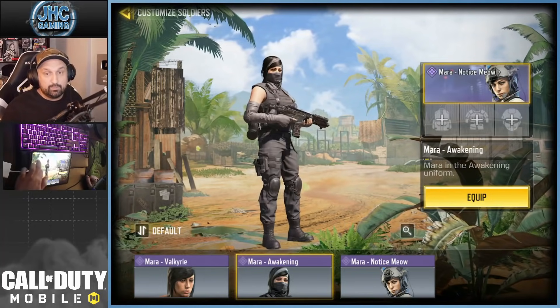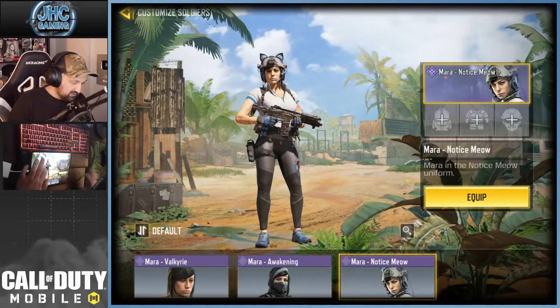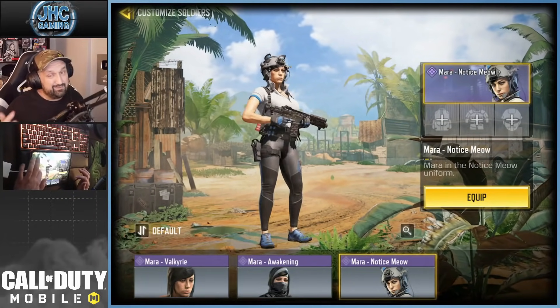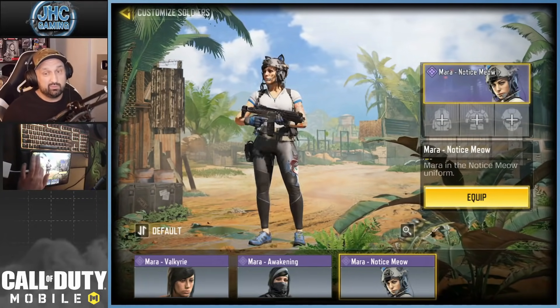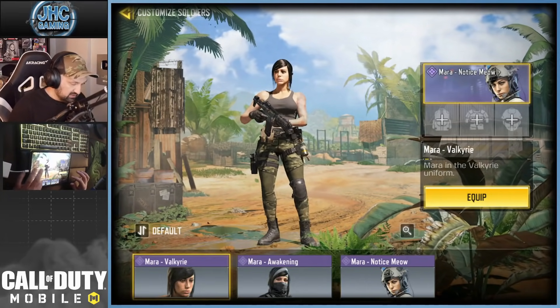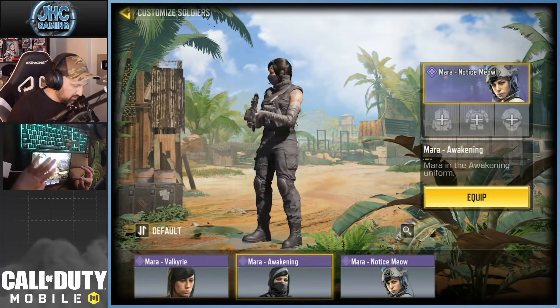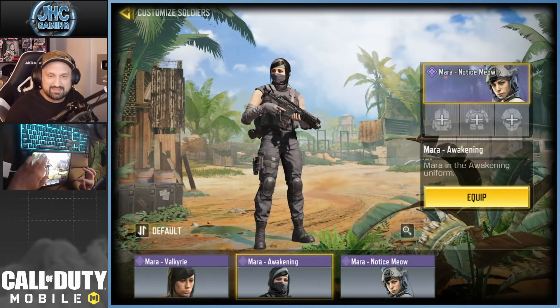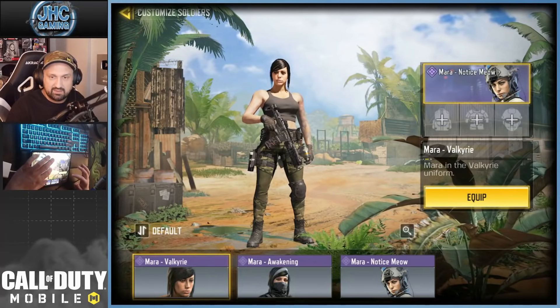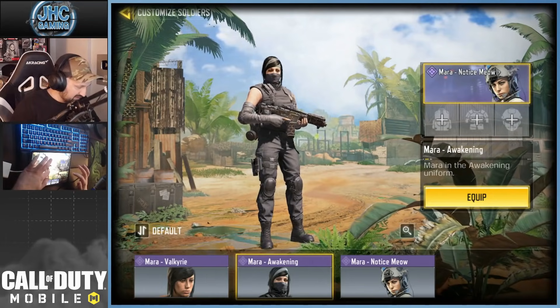The battle pass is such a great value. You have four skins every season and they give you your Cod points back. I've never been a big fan of that one, maybe the colors. And that one's also pretty cool. We don't have Mara's default skin — that one's called Valkyrie. That one's my favorite, I really like that one.